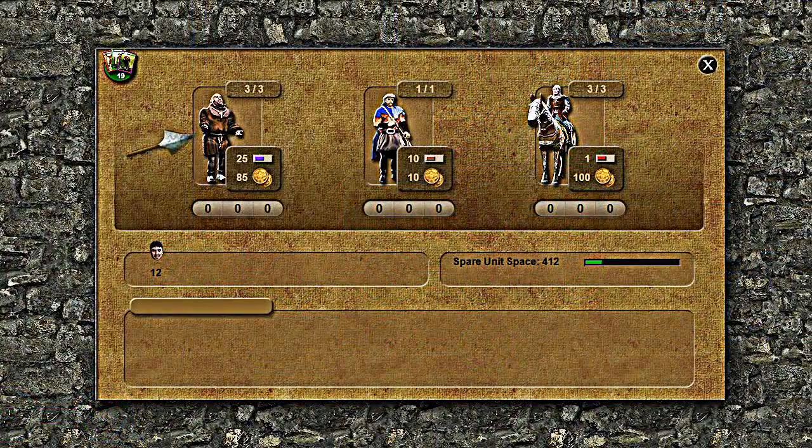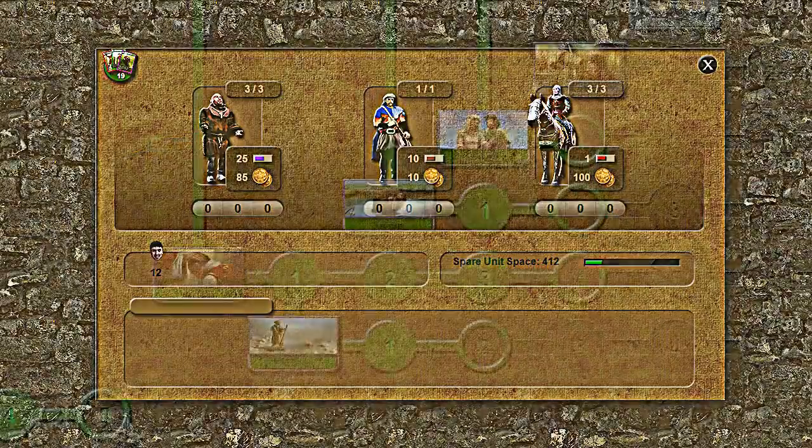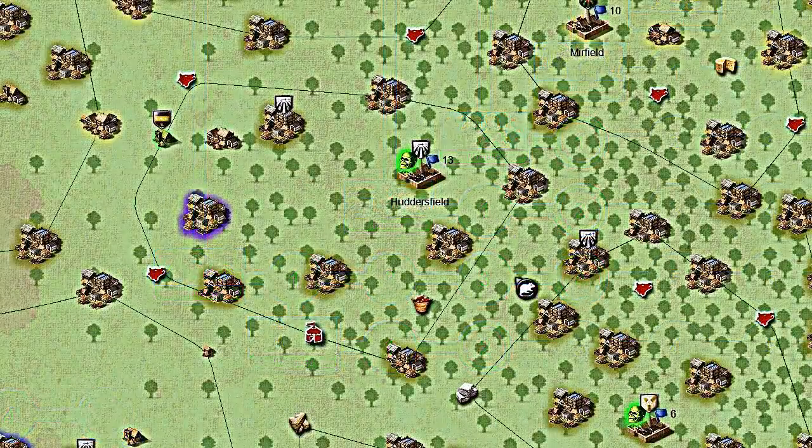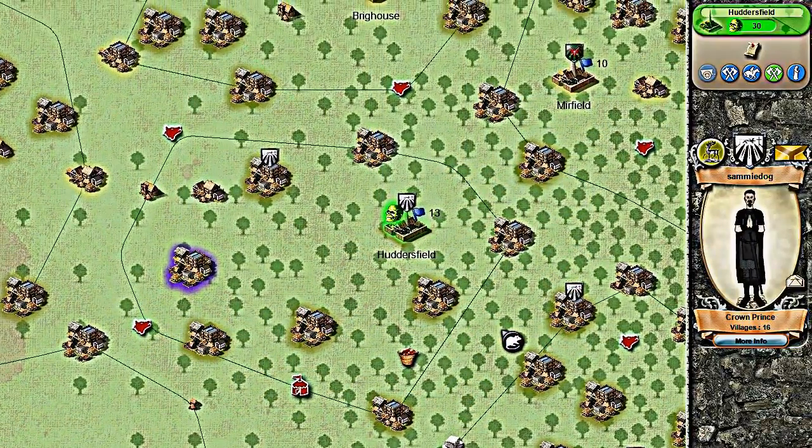Monks are recruited in the village units panel. In order for your monks to remove disease, you'll first need to research baptism. To remove the disease, click on the infected capital, then the monk button, then select restoration.